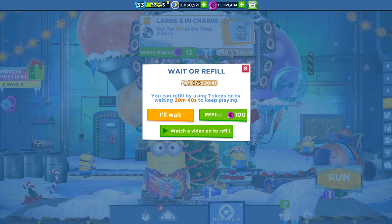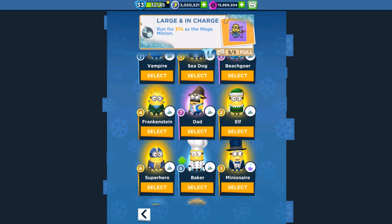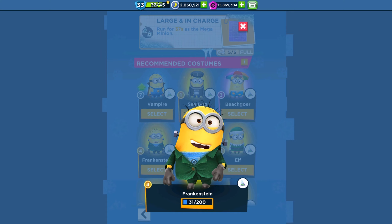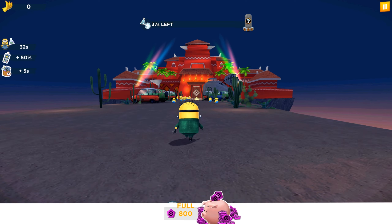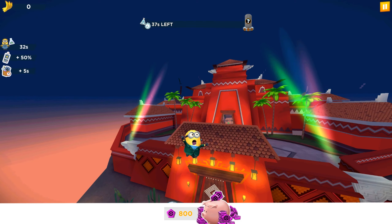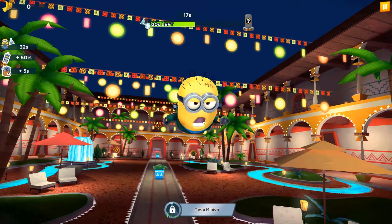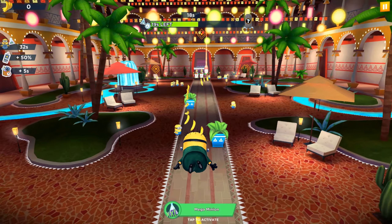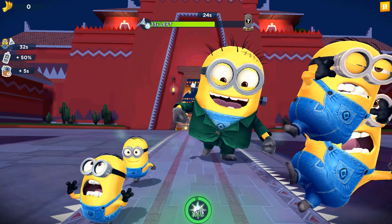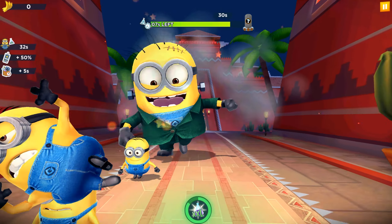Next task: 37 seconds with the Mega Minion. For this one we'll choose the Frankenstein Minion. By the way, we are running on the Eduardo's House map — one of my favorite maps. The old PC release version had a BMX bike for this map. The ability will last 32 seconds, so I'm pretty sure we'll get two stars with this first activation.